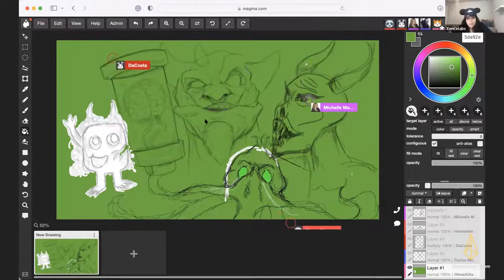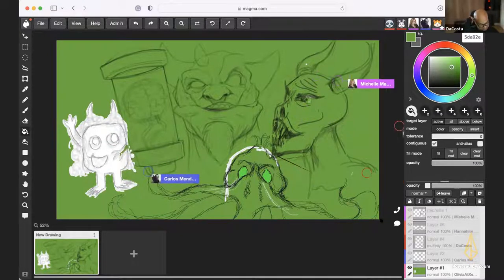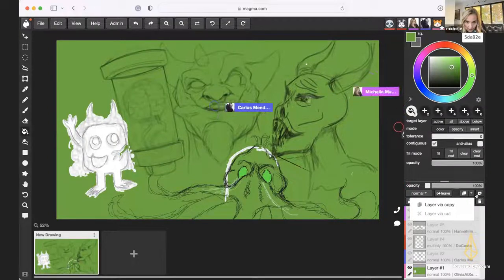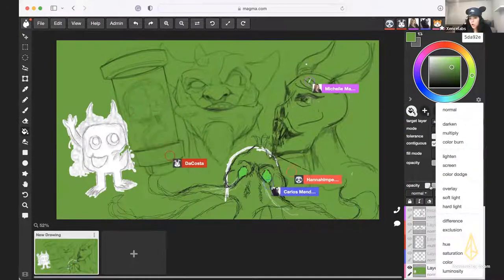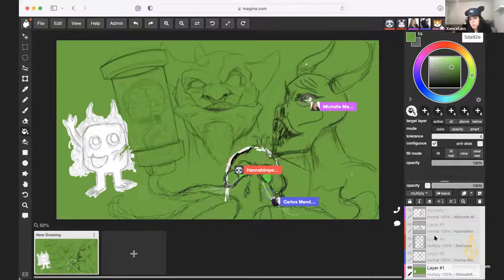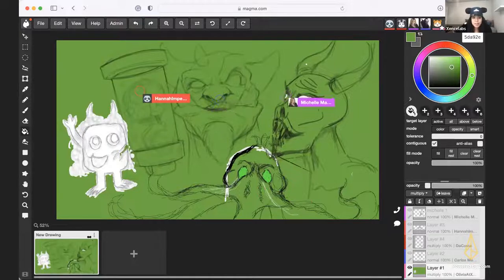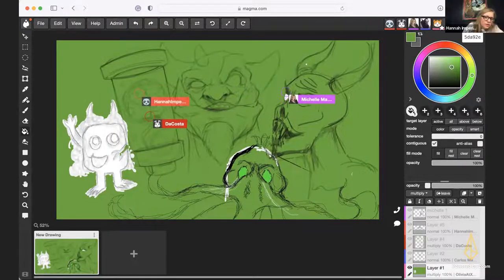I don't love that mine's white — what did I do? Just change your layer to multiply. I can't see where my cursor is. At the top left it'll say what mode it's in — just click the drop-down and change it from normal to multiply. I'll change it to normal and see what happens. It's like a coloring book.